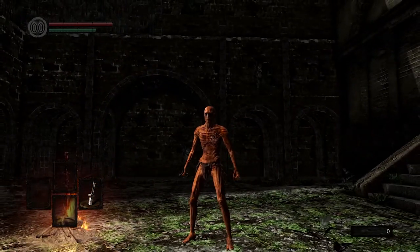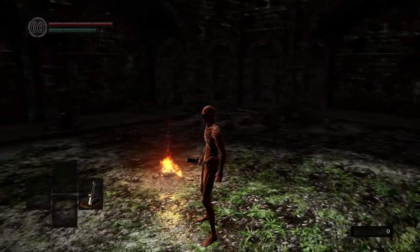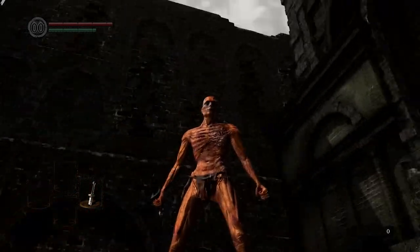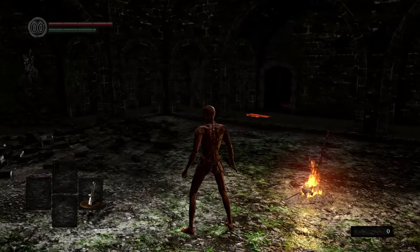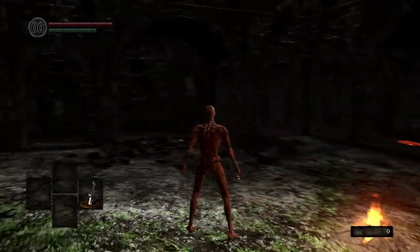We're basically this creature called an undead — a former human who has been cursed with immortality and corralled to an asylum by the gods to await the end of the world. And then all of a sudden, this nameless knight drops a key down to us, beginning our journey, and we bust out of our cell.